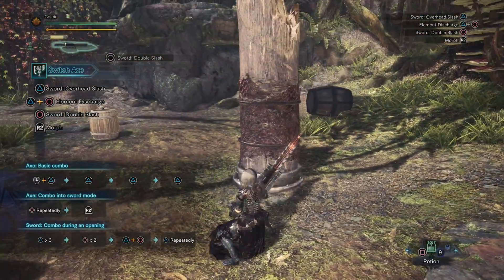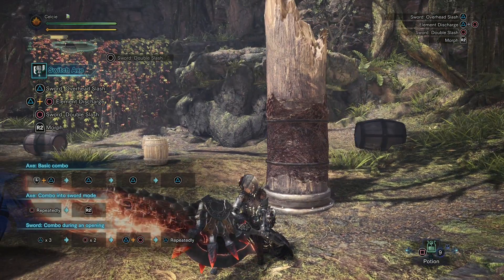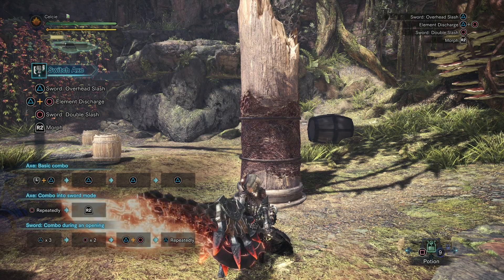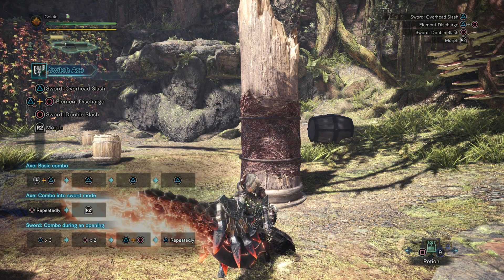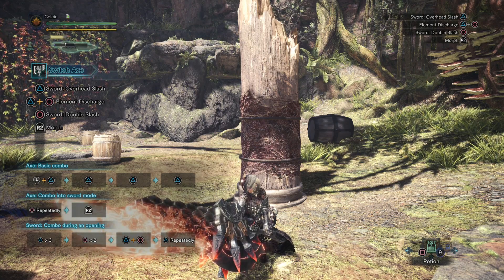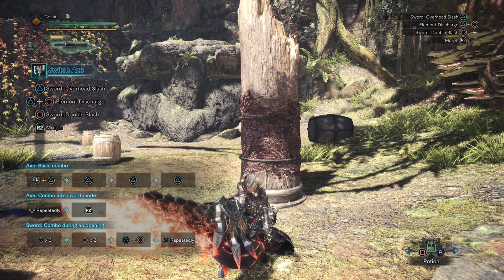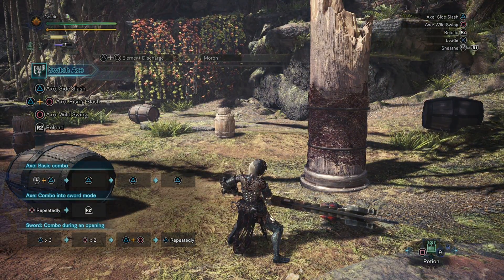The sword is now glowing and in amp state I am dealing additional phial damage. So again, if you have an elemental phial and you're going against an enemy who has that weakness, not only are you dealing the elemental damage the weapon intrinsically has, but you're dealing additional elemental damage on top of it if your phial type matches.